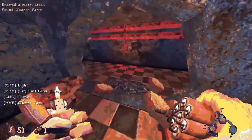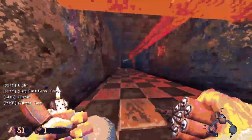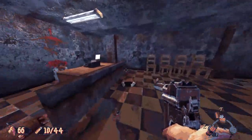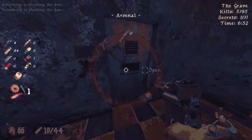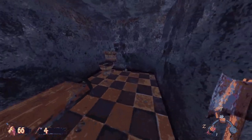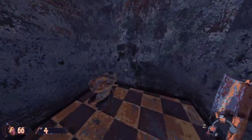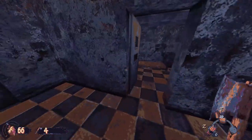I gotta get used to these controls. Now we need to heal again - we took so much damage. At least we have some health over here. So we need to back up the TNT. Can we break this door open? Maybe we have to throw TNT at the wall again. Maybe we can throw TNT right here. I think we broke it - nope, we didn't. We wasted our TNT. Well, that's great.